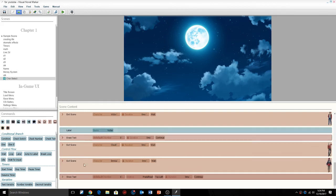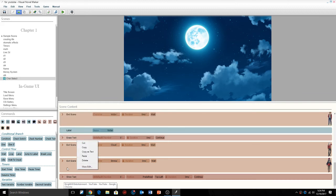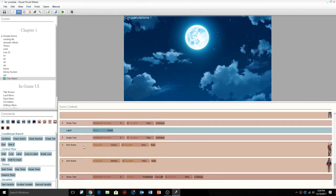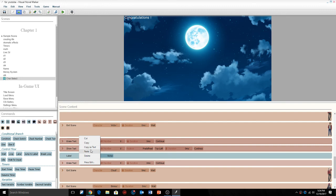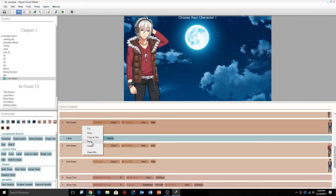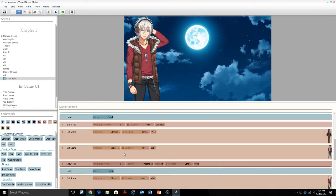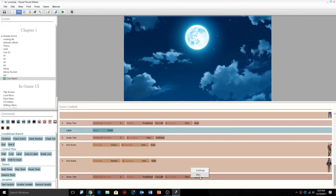Now we want to add that same erase text and show text for each character. I'll copy those commands — hold shift to copy — and paste them for Emma and Victor as well. Make sure that for each label you have an erase text followed by a show text set as a wait. Let me make those waits and get everything set correctly.